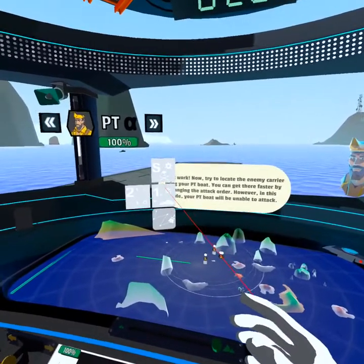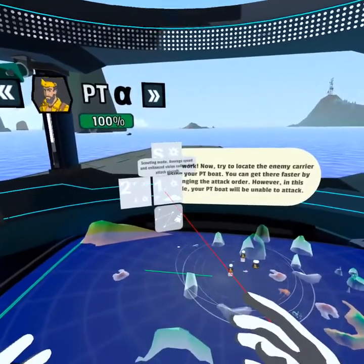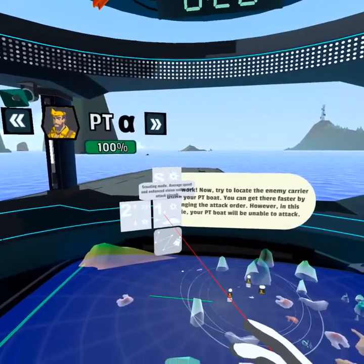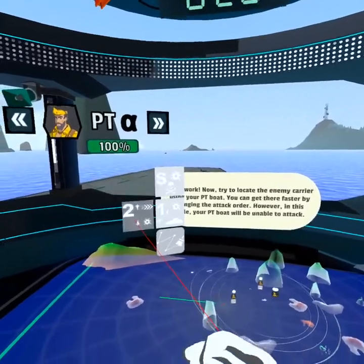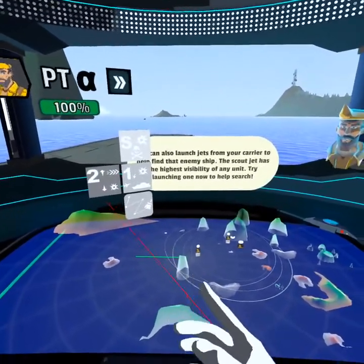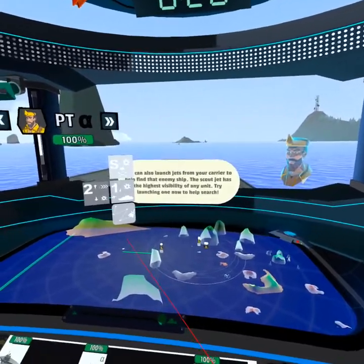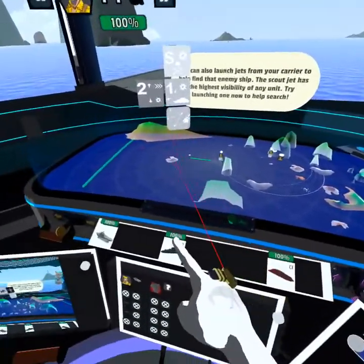Here we have a couple different options. This is the self-destruct option. This is the scouting option, where it can attack things but doesn't have as big a vision. And this is what we're told to do — go double speed. You can also launch jets from your carrier to help find that enemy ship. The scout jet has the highest visibility of any unit. Try launching one now to help search.